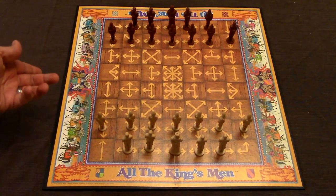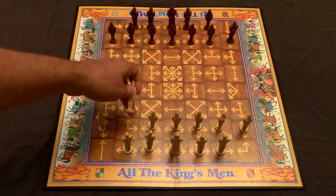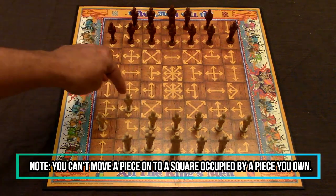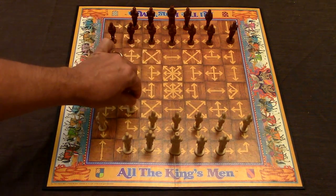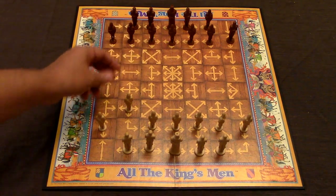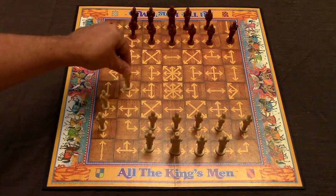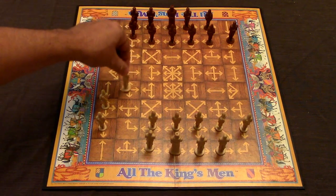The arrows tell you which direction you can move your piece while on that square. For example, if I want to move this archer, I can move him here or here. On my next turn, I'll be able to move him in the directions the new square's arrows indicate. The knight can move as many spaces as the board allows — for example, all the way across the board to capture another piece, or just partway.